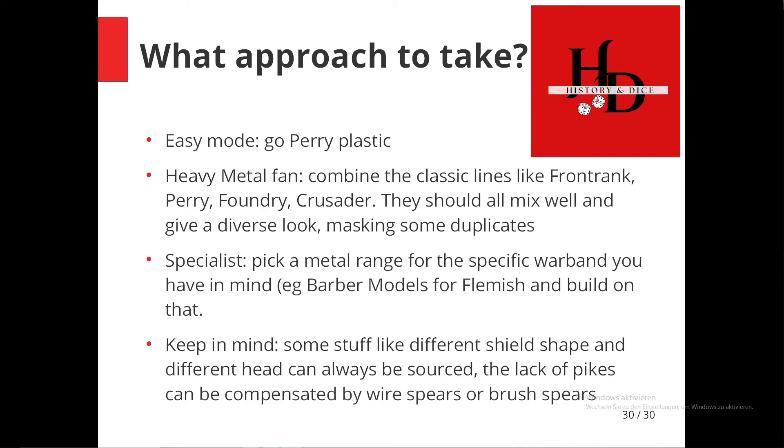So how do we proceed to build a warband? The first option is to go very easy and just get one, two, or three boxes of Perry plastics depending on what kind of warband you want to build. For the Agincourt range they have English and French boxes, and some boxes that work for any faction. You might just want to add some smaller details like differently shaped shields or different weapons to customize. The next option is to get miniatures from one or multiple metal ranges — combining Front Rank, Perry, Foundry, Crusader, and Black Tree Design should work very well. They're all fairly the same size and similar in character and proportions.